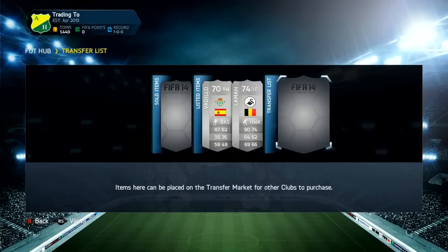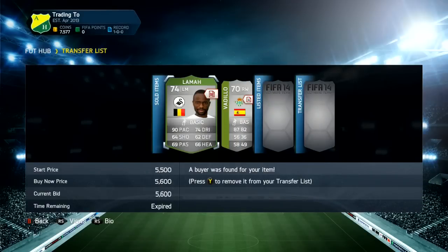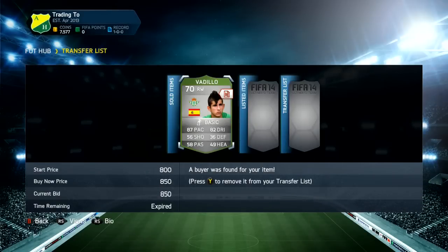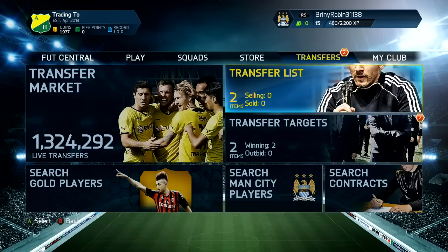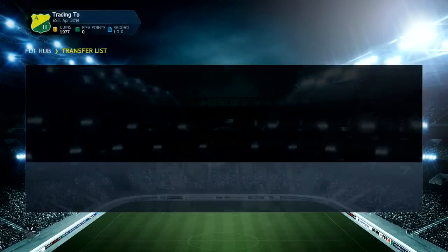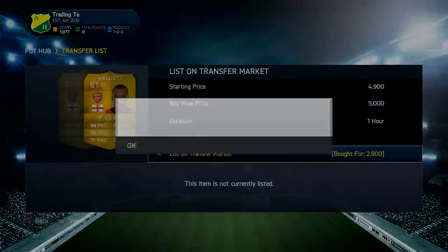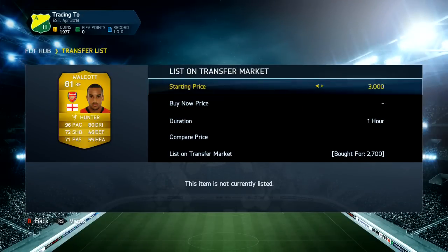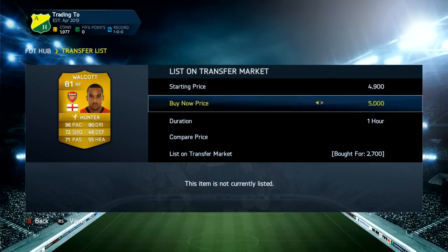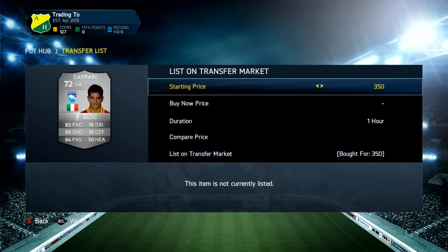We started off with a couple of silvers. Now we've got Lamar, the Swansea left midfielder — that's Belgium — we bought him in a converted position for 3k, and we were listing him for 5.6k, which was a pretty good deal. We've also got two right forward Walcots with Hunter on for 2.9k each, and one for 2.7k — we're going to list those up at 5k, or 4.9k.